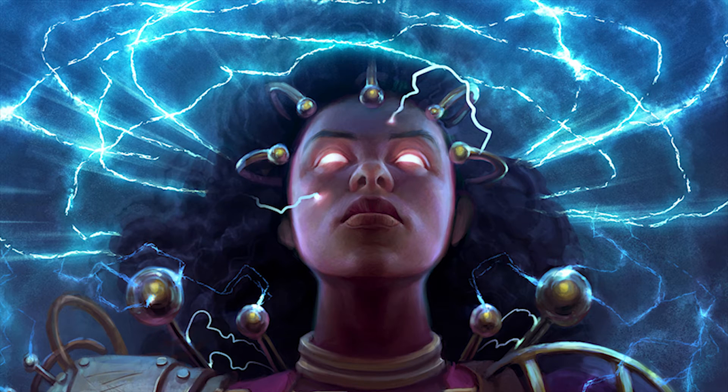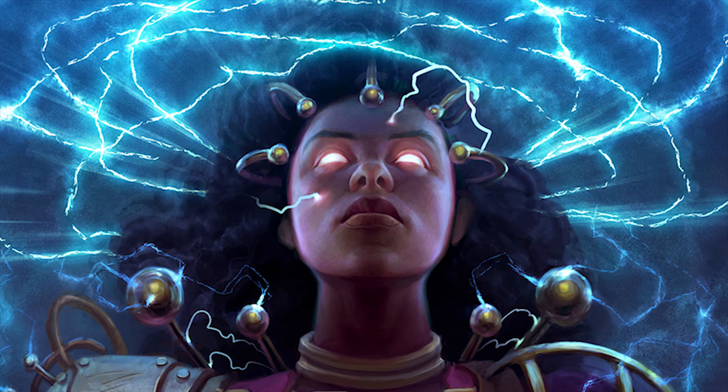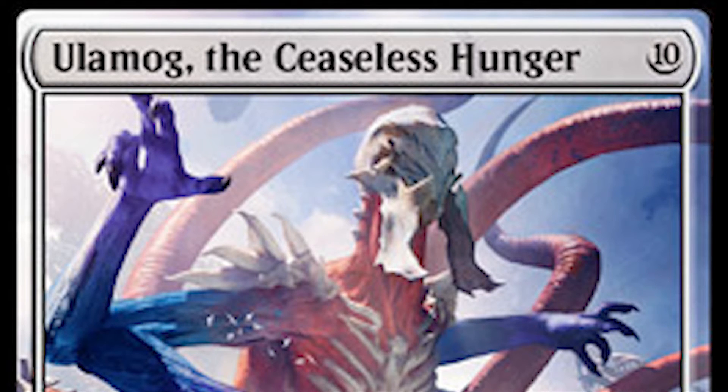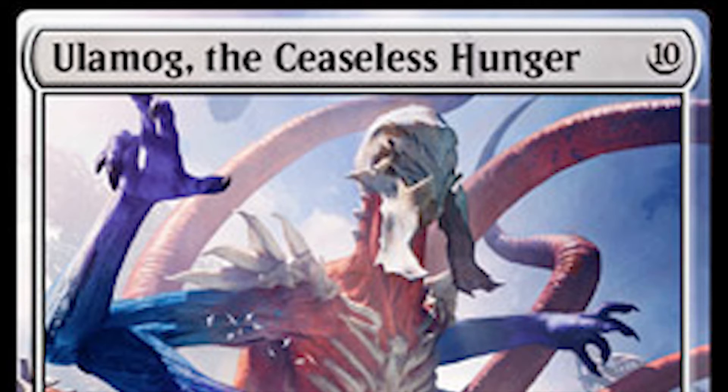Not only will you be ingesting their deck, you're also going to want to run two Oblivion Sowers at about $5.42, with a converted mana cost of six. When you cast Oblivion Sower, you exile the top four cards of your opponent's library and may put all land cards from their exile onto the battlefield under your control. This will help you ramp into the next spell: Ulamog, the Ceaseless Hunger. You want to run two of these at about $18.95 each. He has a converted mana cost of ten, but with Herald of Kozilek it costs cheaper, and if you've played Oblivion Sower and grabbed some of their lands, you're already ramping up.